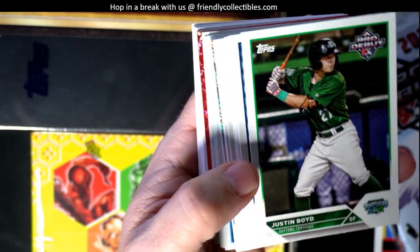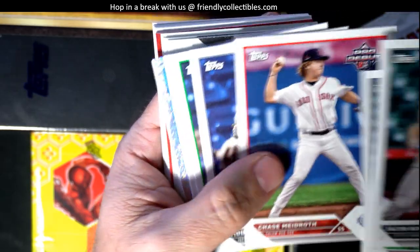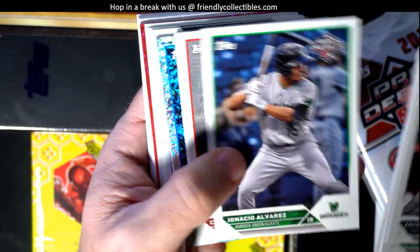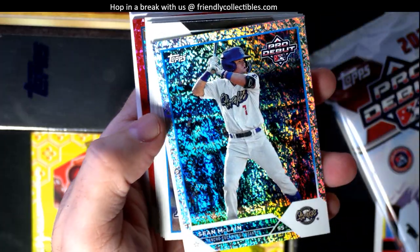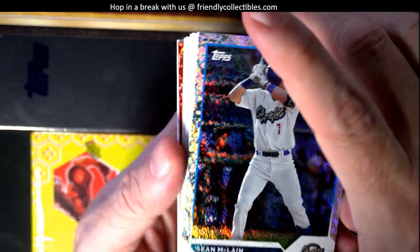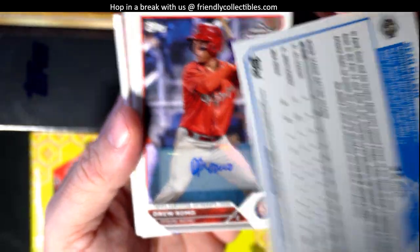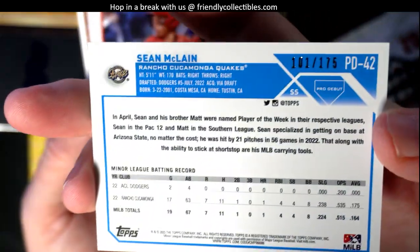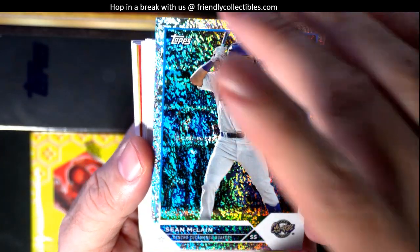So let's see — Jacob Berry, okay. Let's see what we got coming up, these are for Roger. Man, that's a beauty right there, look at that one. Sean McClain, pro debut — that's pretty nasty right there, it's number 101 of 175. So that's a good one.